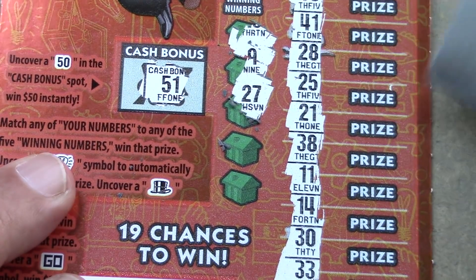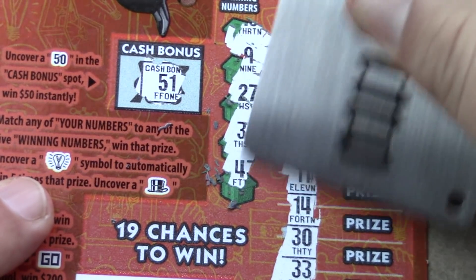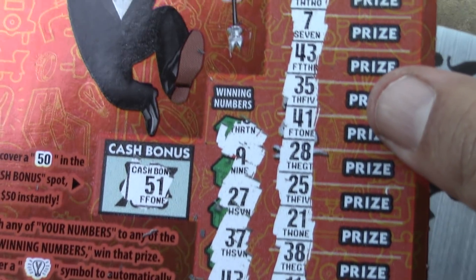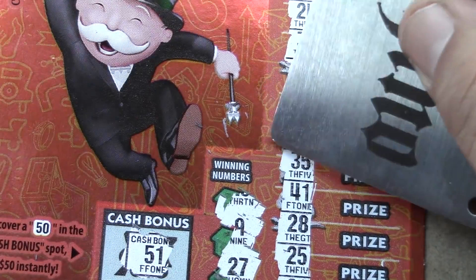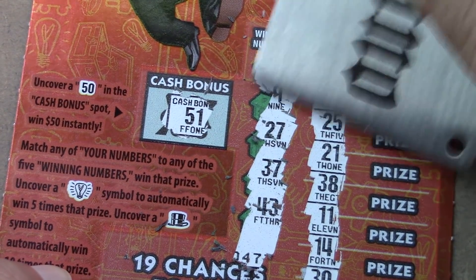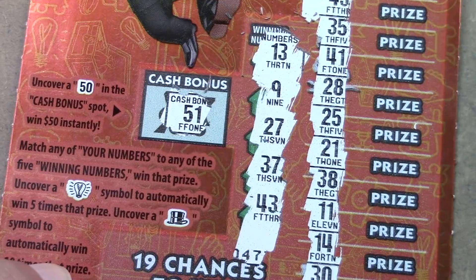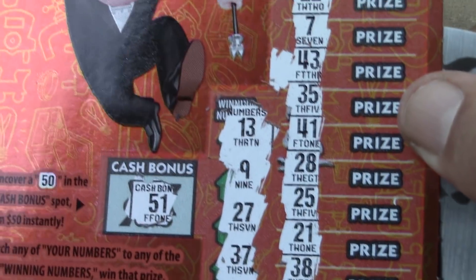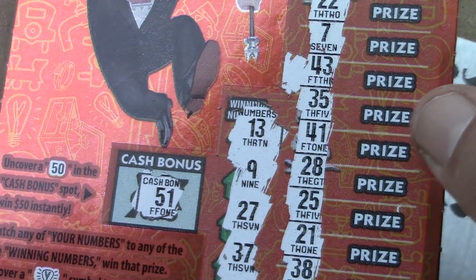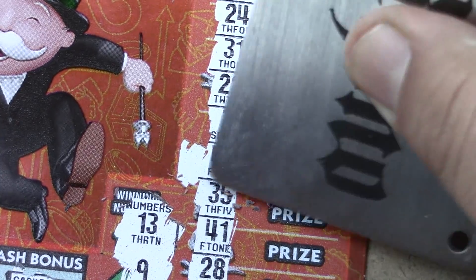Looking for 9 and 27 — nope on both. Next: 37 and 43 — we found a winner! Number 43 matches. Last number is 13 — it was hiding all the way up top, above where I thought it was. So we only have the one matching number, 43. Let's see what's underneath it.